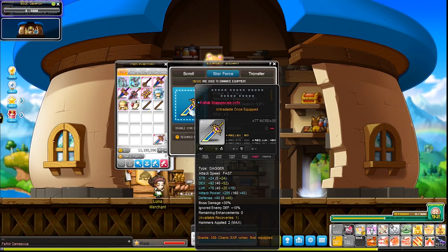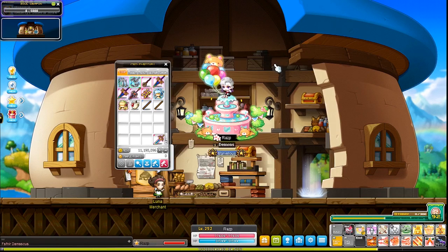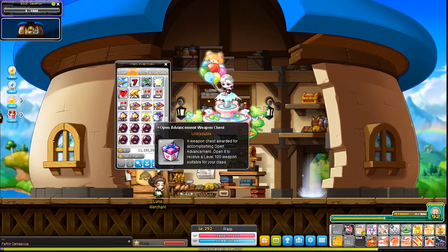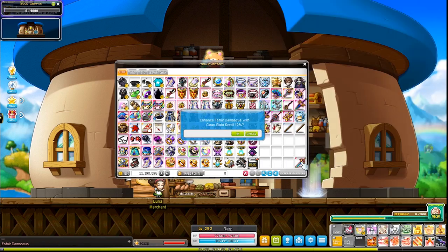We only need one more enhancement to perfect our weapon. Do you use an innocent scroll and try again from the beginning until you pass all 10? No — you want to use a clean slate scroll to get your enhancement slot back and finish your weapon.